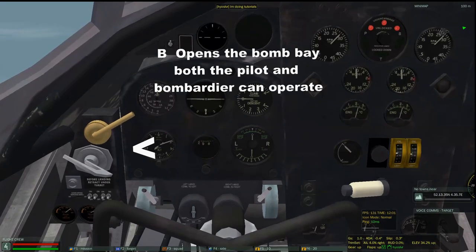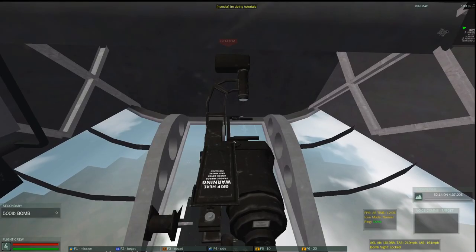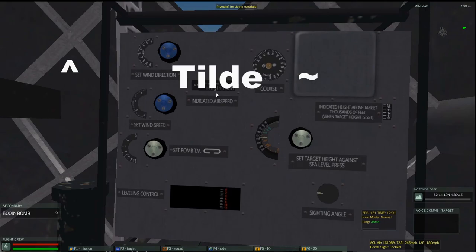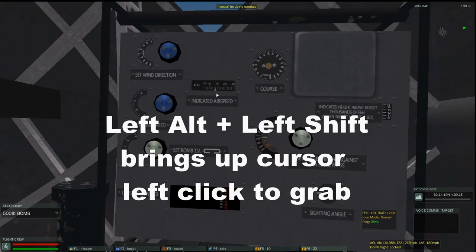Both the pilot and the bombardier can operate the bomb bay doors by pressing the letter B. As long as the pointy tips of the handles are tipped upwards, you know the bomb bay is open. The number 2 at the top of your keyboard will take you to the bombardier. Zero on your number pad will give you the zoom-in of that particular instrument. Left Alt+Shift will also let you grab boxes and move them around.